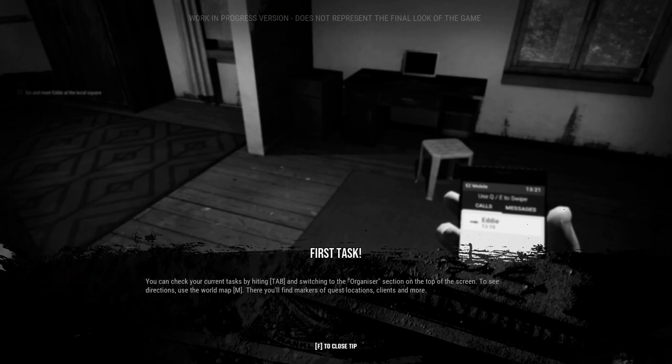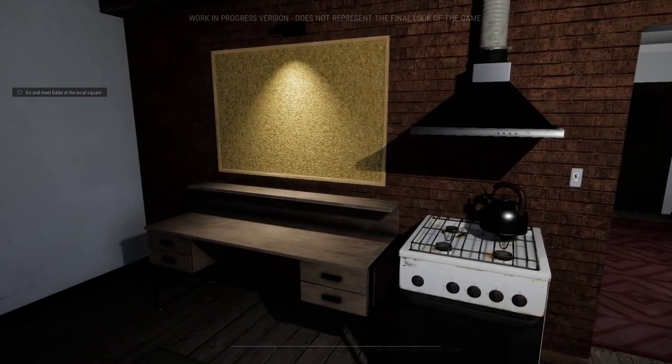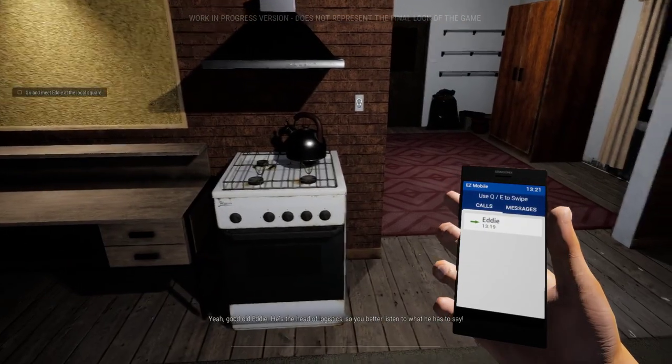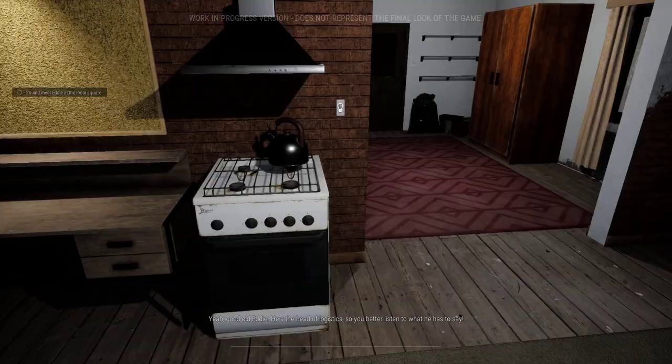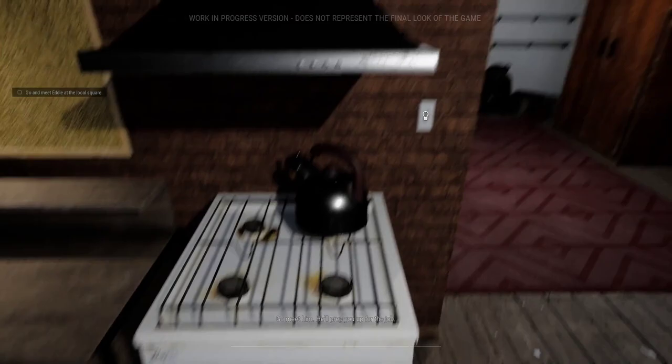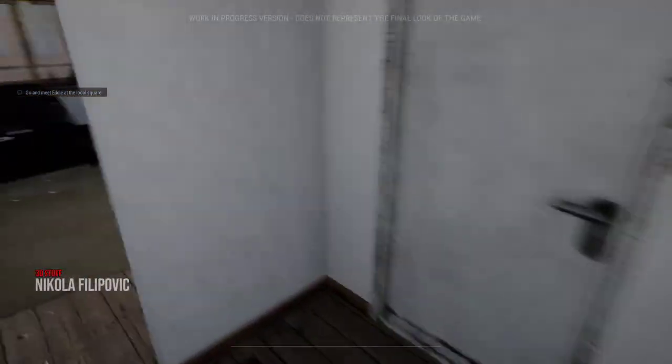You can check your current task by hitting Tab and switching to the organizer section at the top of the screen. To see directions, use the world map — you'll find markers of quest locations, clients, and more. All right, dope. Good old Eddie — he's the head of logistics, so you better listen to what he has to say. Go meet him, he'll prep you up for the job. Dang, our kitchen's a mess, bro.